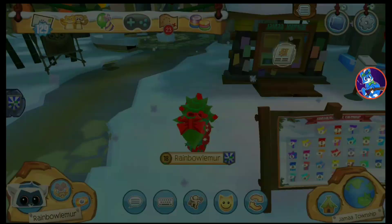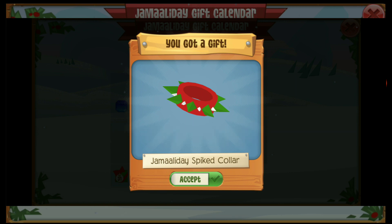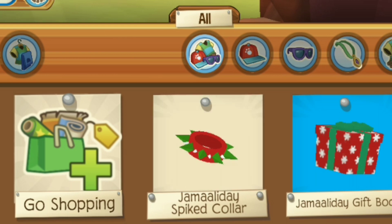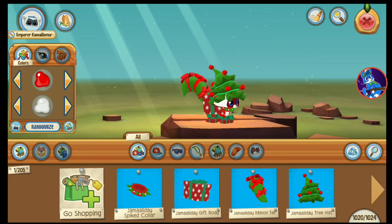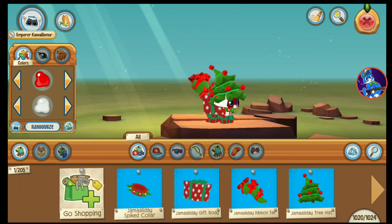Anyway, there is a new spike in Annojam. This one's called the Jamaladay spike color. I'll put a picture up on the screen right there to show you what it looks like. As you can see, there it is — the Jamaladay spike color. It's like a green and red spike. Green spikes — good thing they're not fully red or they'd look like blood.